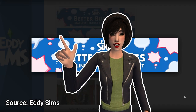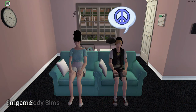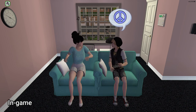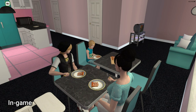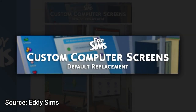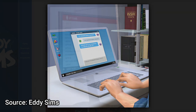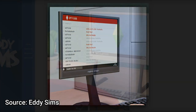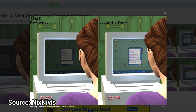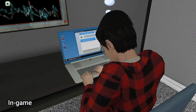Now we are heading over to Eddie Sims for a replacement overhaul. First up is Better Bubbles, which replaces the chat, thought, and yell headline bubbles with much cleaner and detailed textures. Next up is the Custom Computer Screens Default Replacement, which replaces all PC screens with art done by Eddie Sims. It's also suggested to snatch up the University Term Paper add-on by Hexagonal by Pyramid, as well as the Lighten Up Brighter Computer Screen mod on Mod The Sims, for maximum effect.